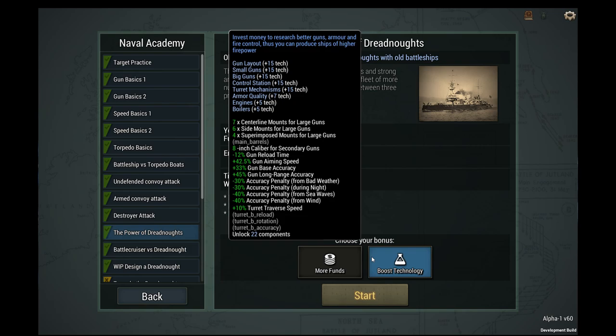Turret mechanisms, plus 7 to armor, plus 5 to engines and boilers. Centerline mounts for large guns, side mounts, superimposed mounts. Oh yeah. Gun aiming speed way faster, gun accuracy 33%.